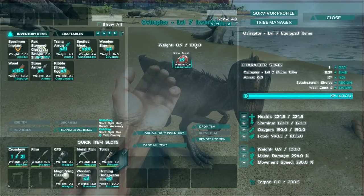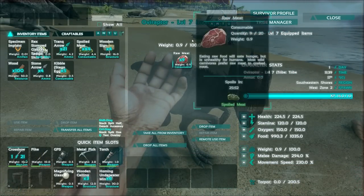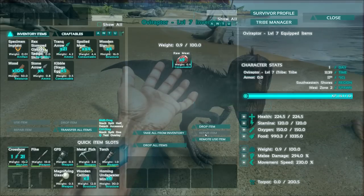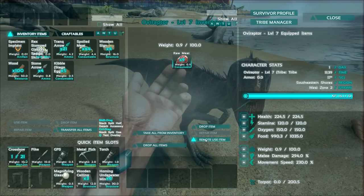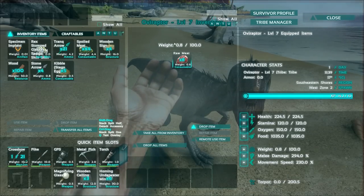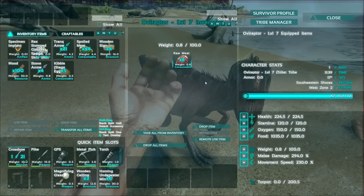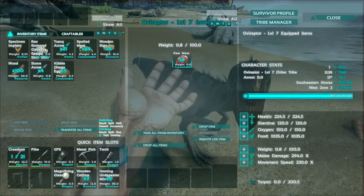The interesting thing after you have fully tamed your dino is that you no longer need to feed it eggs. You can do perfectly fine with raw meat afterwards. As you can see, its food is at 9.90 and consuming one raw meat brings it to 10.35. You don't need to worry about having eggs all the time — it will do fine with raw meat or prime meat.